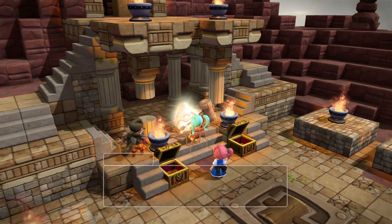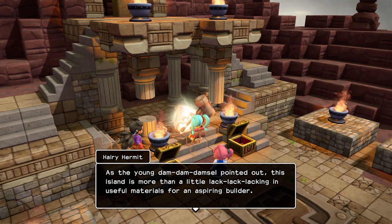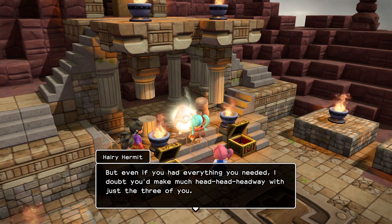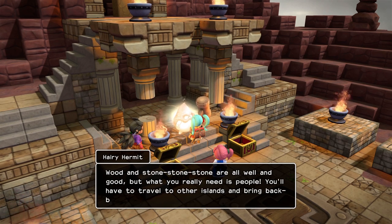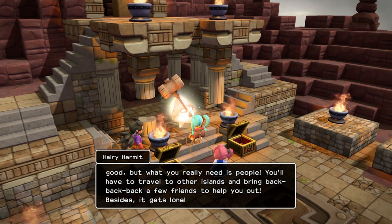Talk to you again. As the young damsel pointed out, this island is more than a little lacking in useful materials for an aspiring builder. But even if you had everything you needed, I doubt you'd make much headway with just the three of you. Wood and stone are all well and good, but what you really need is people. You have to travel to other islands and bring back a few friends to help you out.